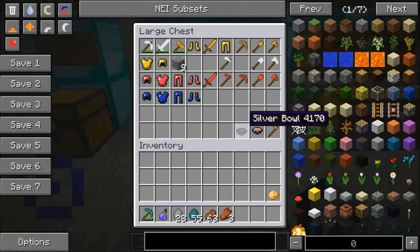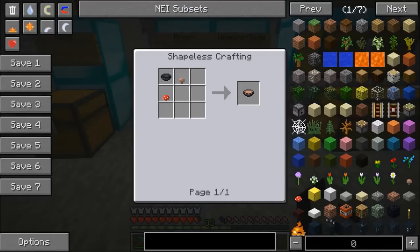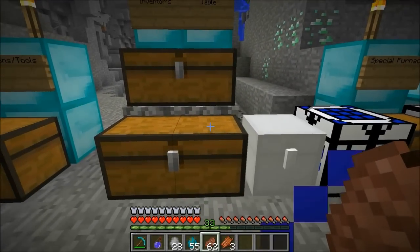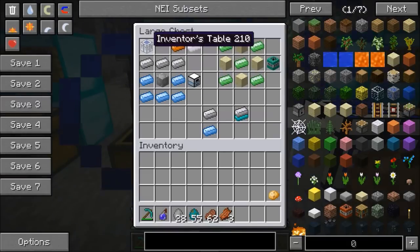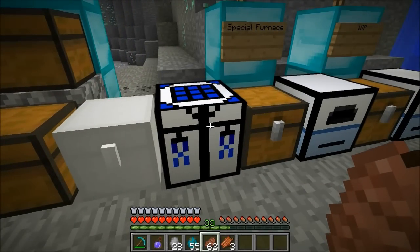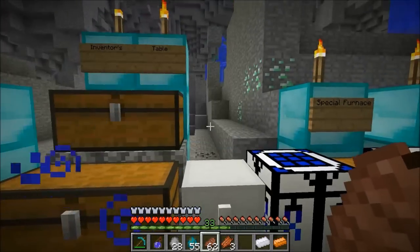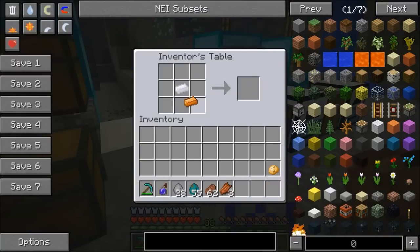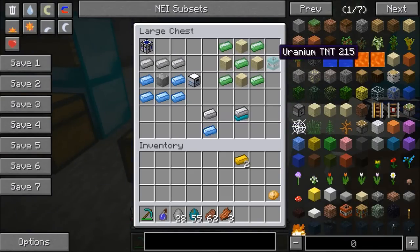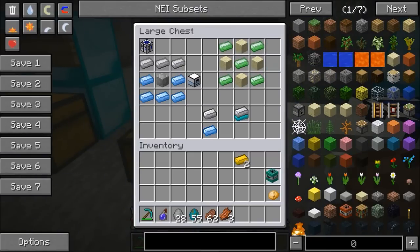You might have been wondering how do you create this silver bowl - to make it it's gonna be three silver ingots and you use it the same recipe as mushroom stew, just your own version with a better bowl. Now we're on to the Inventor's Table - this is pretty much a crafting table except you can only craft specific stuff in it. To craft it it's gonna be iron ingots, lapis, and a tin block. What we're gonna do is grab a copper ingot and a tin ingot. In a normal crafting table you can combine those, but in this one it's even better - you get two bronze ingots instead of one.